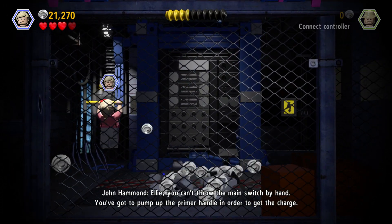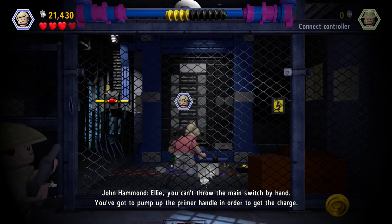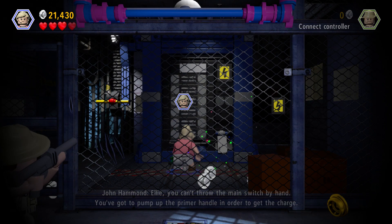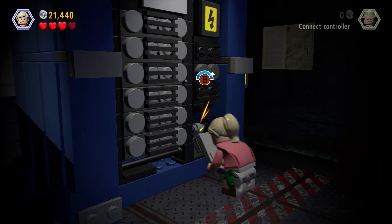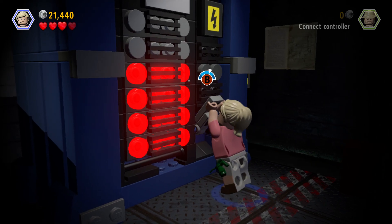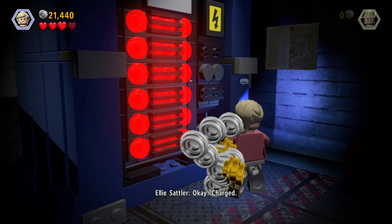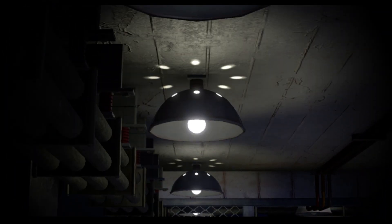You can't throw the main switch by hand — you've got to pump up the primer handle in order to get the charge. That seems a bit... all right, here I go. Dead in the middle. We did it first go — look at that, that was epic.